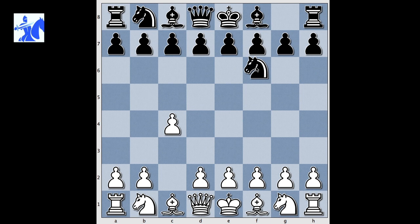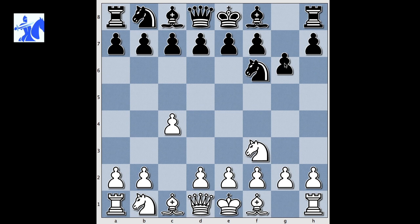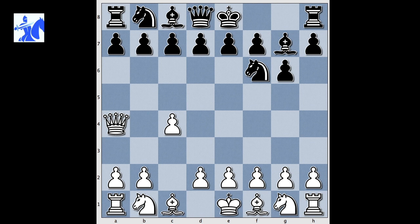White started with C4. Black played Nf6 and after Nf3 and G6 we have the English Opening. White played Ng1. Let's go back. The most popular move in this position is Nc3 and that is perhaps the best move. White played Ng1. Bishop to g7. Queen to a4. Black castled and we have arrived at the first critical position of the opening.